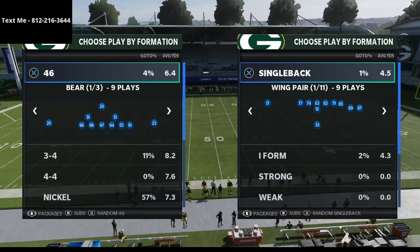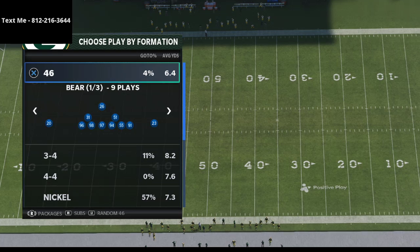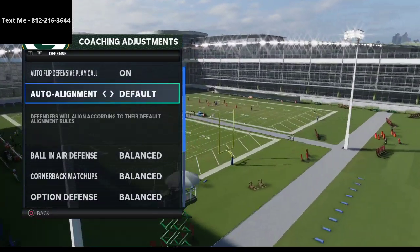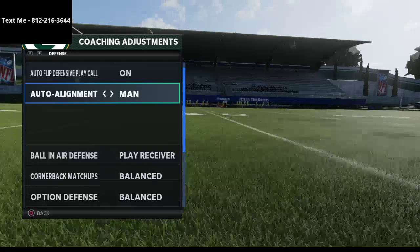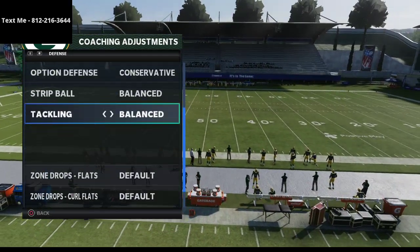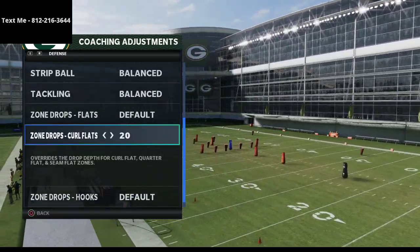I wanted to talk briefly about why this is such a good defense and share one or two plays from the club series. The first thing you want to do is make sure your coaching adjustments are always right. You can run with alignment on default — I've been messing around with man-align. Put the ball in your defense to play receiver — this could be anything. Cornerback matchups: unbalanced. Option defense: conservative. These two don't really matter much; you can put them on aggressive, but I'd leave them unbalanced. For me, I'll put curl flats on 20 yards.